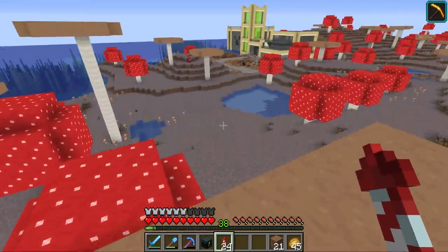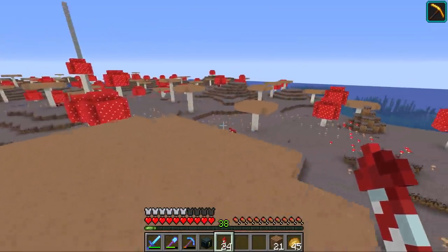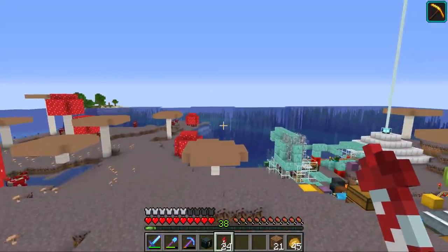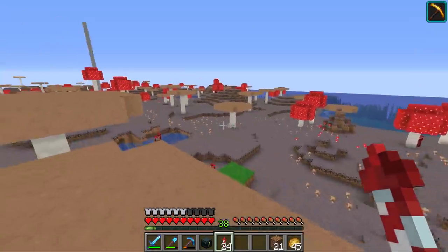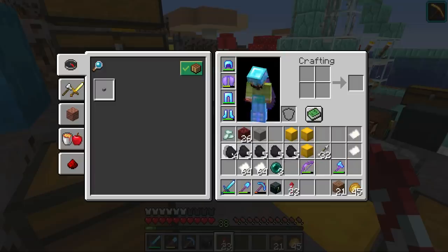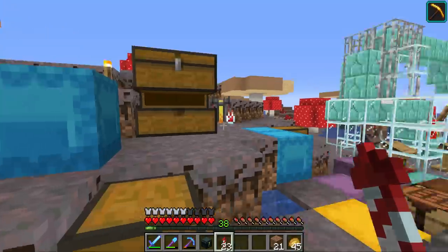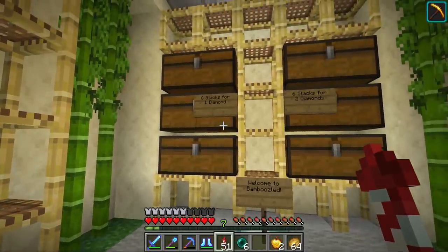We have blaze rods being farmed by the wither skeleton farm, but that's a manual input and requires me to transport them over here, so I probably won't do it often. Kelp is also possible as a fuel, but it requires manually breaking it down, smelting it, and boxing it — and a kelp farm would be pretty big and cause server lag. Coal is the most straightforward but goes so quickly when you don't constantly mine. So after a long think, I'm going with bamboo.